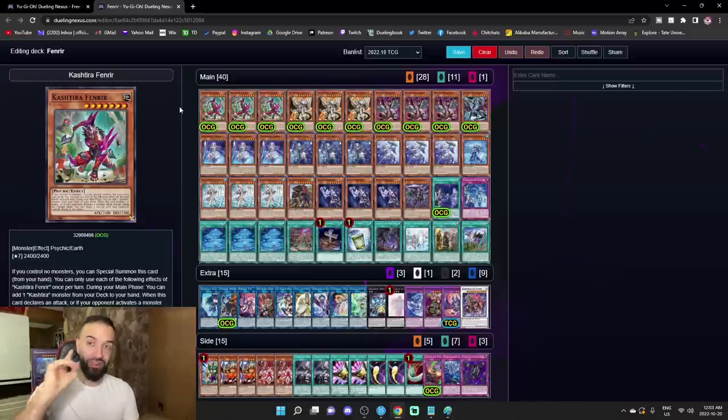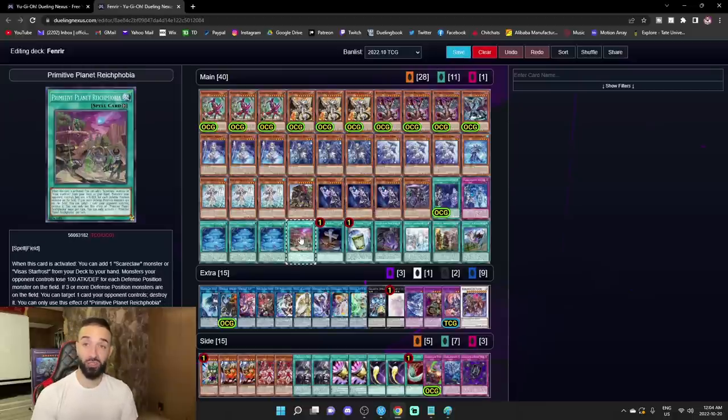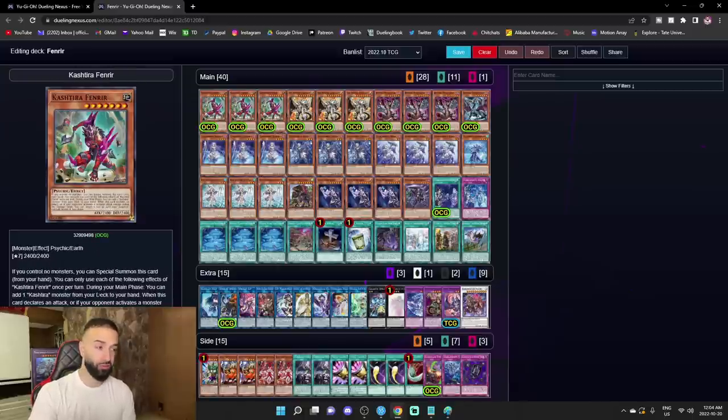I want you guys to think of every single end board in Yu-Gi-Oh — Teal Limit nonsense, Sprite nonsense, all that. Okay, you're going second, you hard draw Fenrir. You hard draw this card as well as all the broken cards you play. You activate Fateful Adventure, special summon Fenrir, use its effect to add — so it's plus one — enter battle phase, attack over a monster, attack over the other.